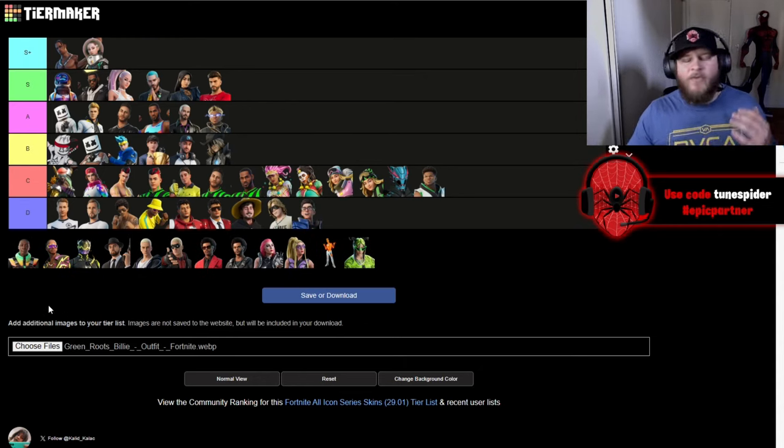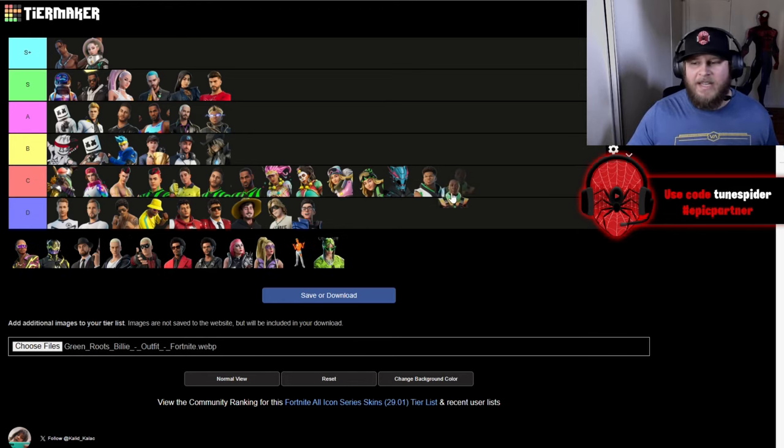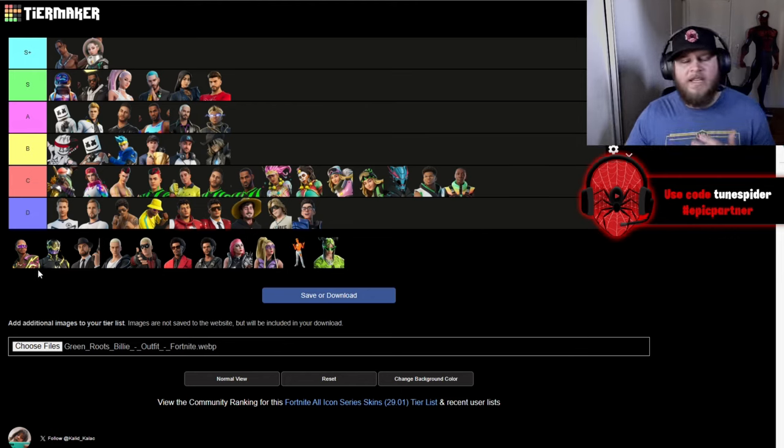Flakes Power's skin is going to be going in D. Kai Cenat — I really wish he wasn't a battle pass skin, but his skin is going to be going in C. His skin did turn out pretty clean and overall I think he had a cool bundle in the battle pass. I just think being a battle pass skin kind of hurts him a little here.